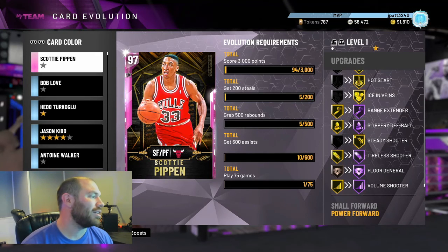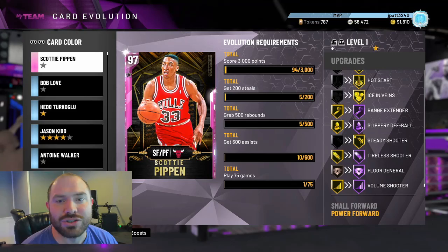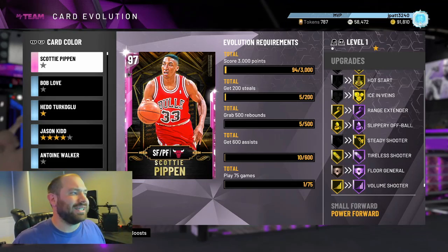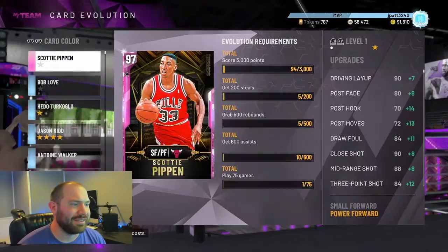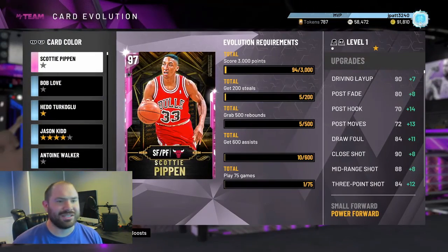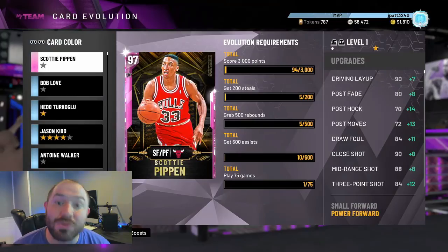He is a sick card. Hopefully that Gold Steady Shooter doesn't screw him over — I think it's high enough where it should be good. I'm working on EVOing him too. He needs 600 assists, so I'm probably gonna run the offense through him.